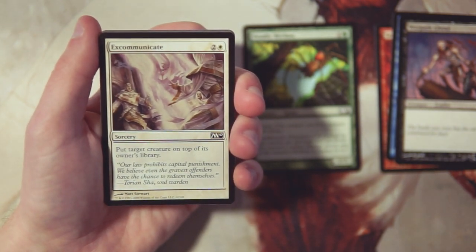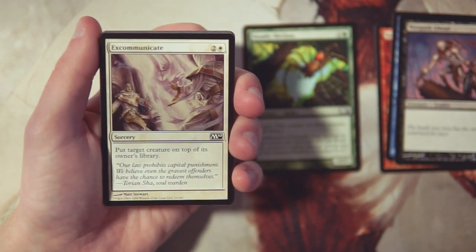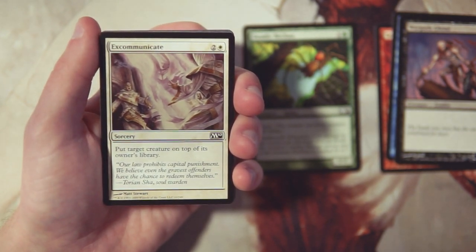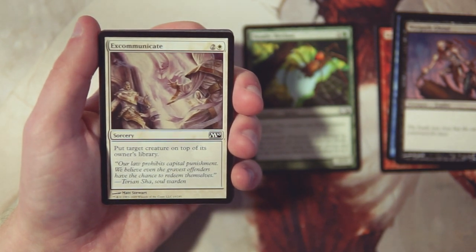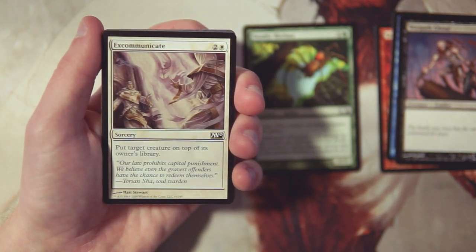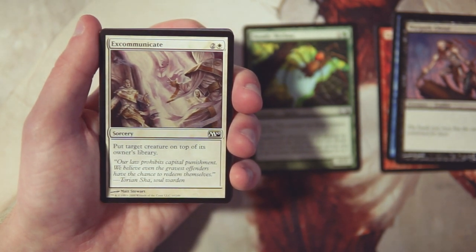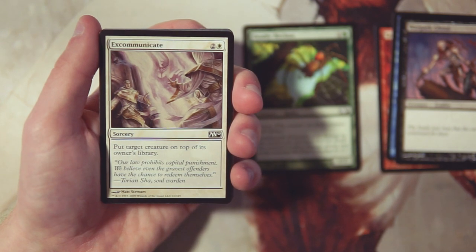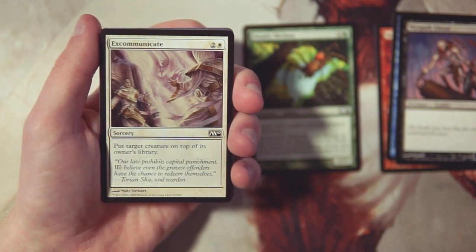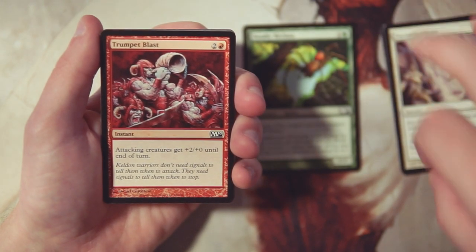Excommunicate is a sorcery for two and a white — put target creature on top of its owner's library. This is actually a really powerful effect. It takes a turn off for the opponent most of the time because they just end up replaying whatever creature you bounced. Especially late game when there aren't many options, it's a great way to gain some tempo and hopefully deal some strong damage. In a pinch it can also mess with their draws if they're mana screwed — throw a creature back on top and now they won't draw a land that turn. It's actually pretty powerful, though I'd probably still take Deadly Recluse over it.